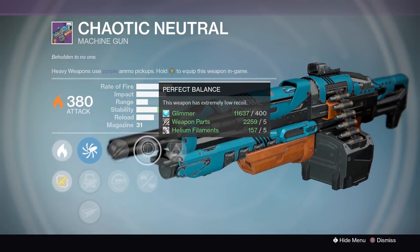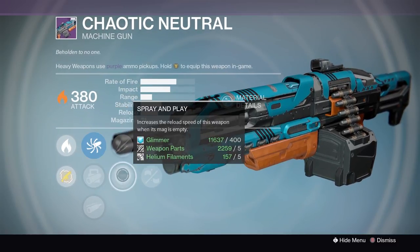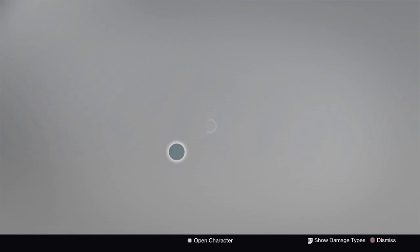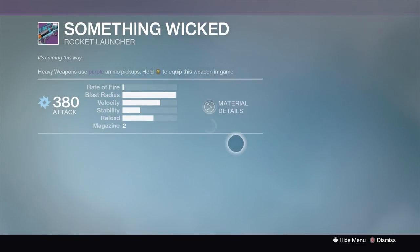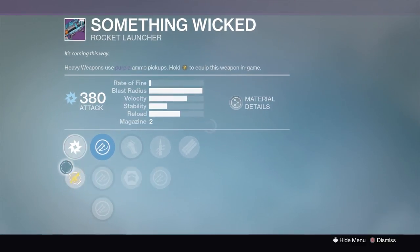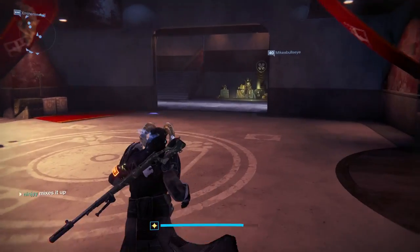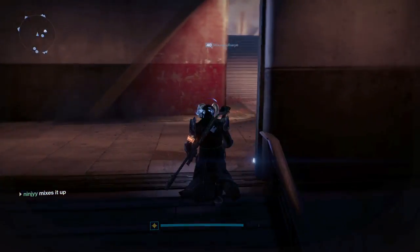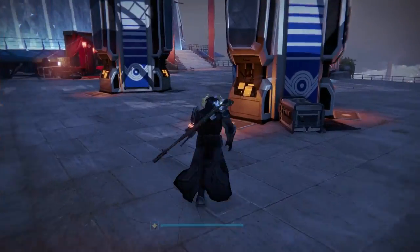The Chaotic Neutral heavy machine gun has Hidden Hand, Perfect Balance, and Unflinching or Spray and Play. This is a solid heavy machine gun, but heavy machine guns are easy to get everywhere. The Something Wicked does not have Grenades and Horseshoes, which just means no. That is the Crucible Quartermaster.